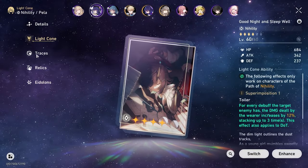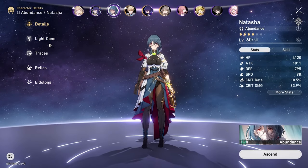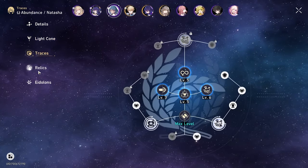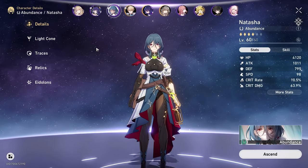E4. As you guys know, we love our Pela with the E4. She's running her own light cone. As for Natasha, nothing has changed at all — absolutely nothing. I mean, it's Natasha. She's not the hardest character in the world to build, really, is she?